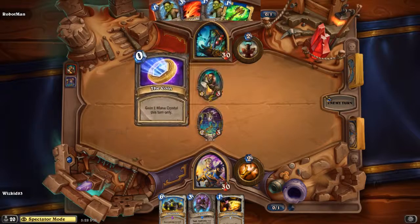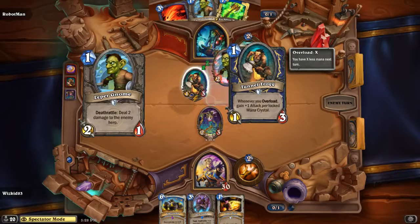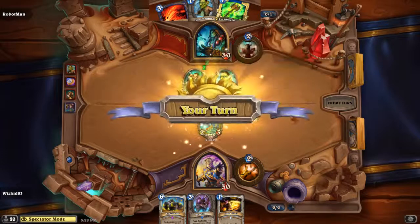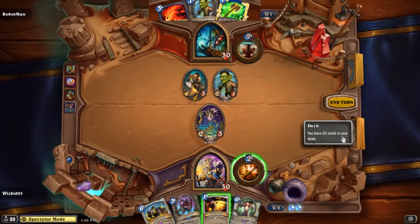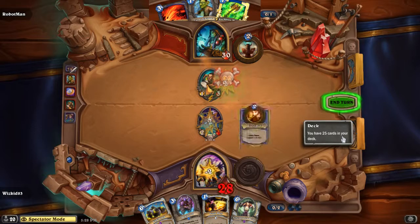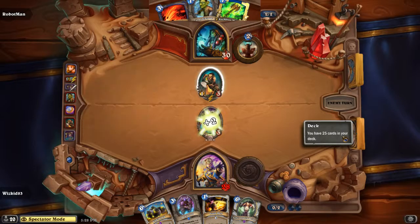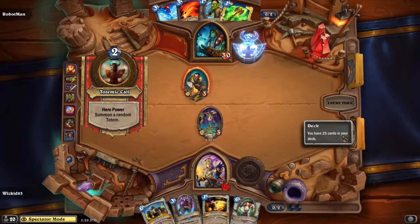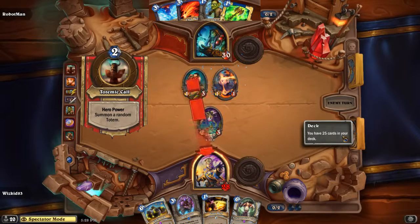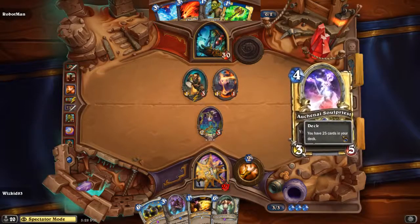It looks like Robot Man is going to build a Tunnel Trogg — a newer card from the newest expansion: whenever you Overload, gain +1 Attack per locked mana crystal. He coins out a Leper Gnome. He attacks and Whiz Kid heals up the Zombie Chow — good choice. With two mana available, he picks the Totemic Call, summoning a totem, and just goes face.